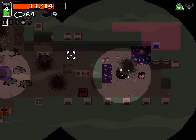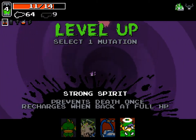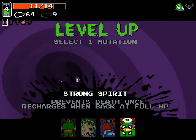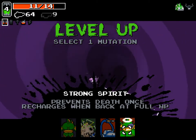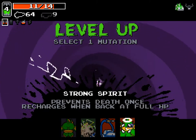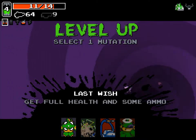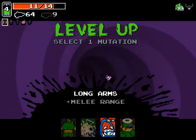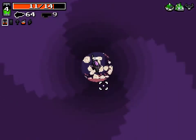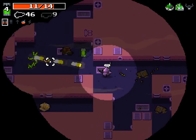The mutation I'm going to go with is probably Strong Spirit — because if you're at one health and get hit, you don't die. It recharges if you get back to full health. It's kind of a pain if you have 20 health, but it's worth it — if you've used it once, you would have been dead without it. Laser Brain is tempting though. Strong Spirit it is.